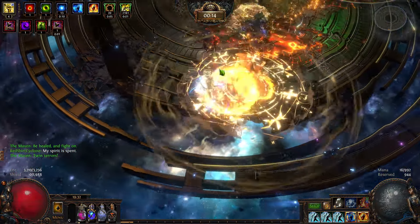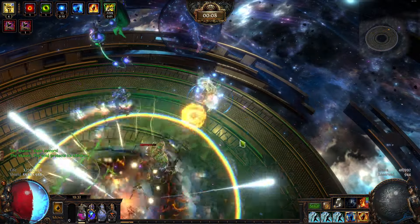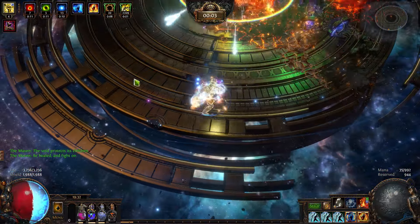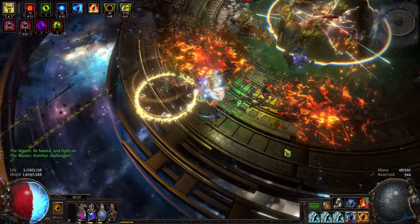I am surprised I am not generating energy shield — I must be poisoned. Then you see, I can just slam the ground. It's a very safe play style, which makes it the best melee ever, because melee sucks — except for when it's not really melee.